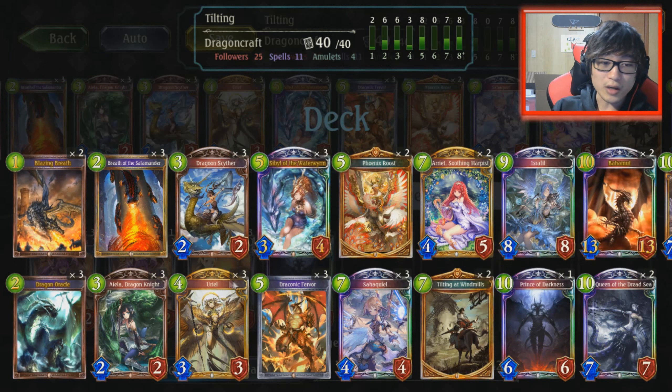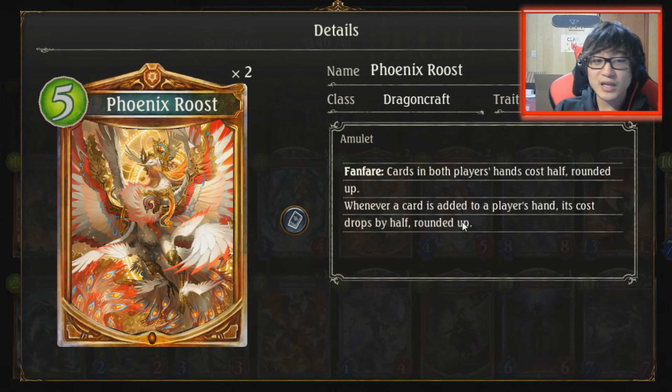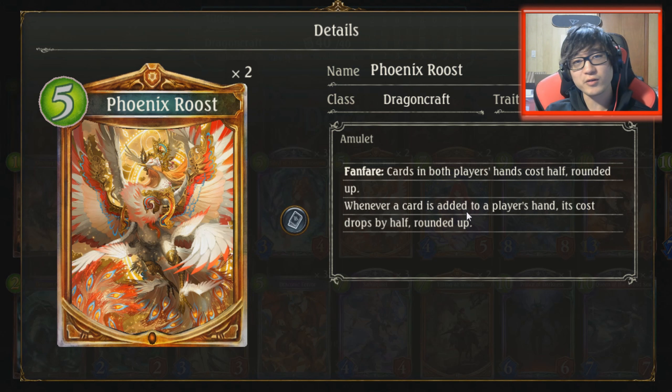You have the staple Dragon Dragoncraft cards like Symbol, Draconic Fervor, Oracle, obviously Isla. I'm running triple Yurios to help tutor out my Tilting at Windmills and also my Phoenix Roost. Yes, we are playing Phoenix Roost in this deck. The reason is I tried recording this video earlier and without Phoenix Roost it was just kind of ramp Dragon with Windmills in it, and it wasn't really working — Windmills was really hard to play, it was really clunky.